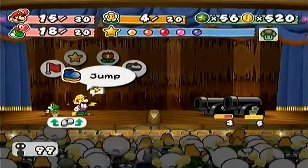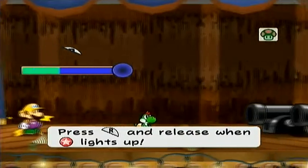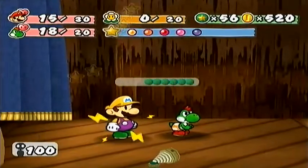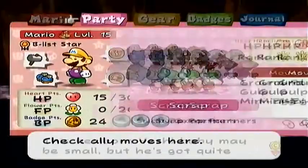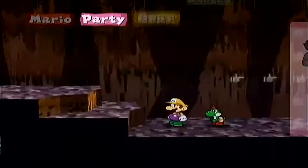Let's go ahead and use Yoshi's Gulp on these guys, because Yoshi can take these guys out really quick. And now I have zero FP. That's just wonderful. Yoshi's pretty much going to be useless, so I'm going to go ahead and switch to Vivian.